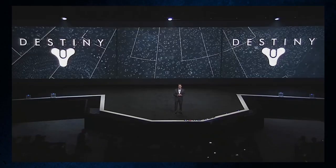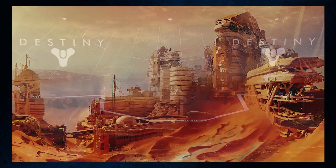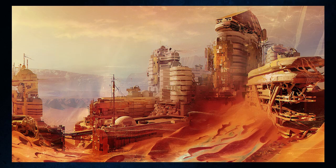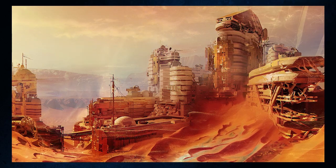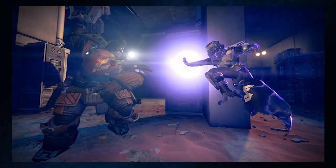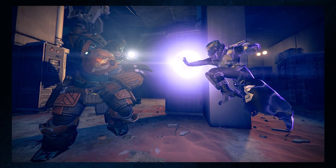First, PlayStation will be getting a strike mission called the Dust Palace. You'll track a Cabal extraction team through the husks of an ancient human skyscraper — the Dust Palace — buried in the shifting dunes of Mars, and face a new enemy, the Scion Flares.